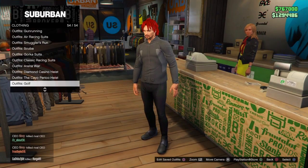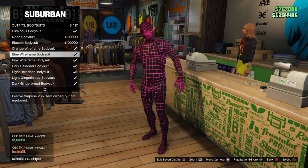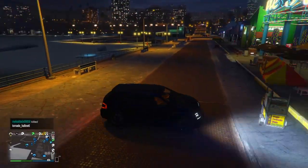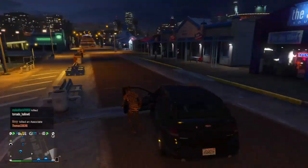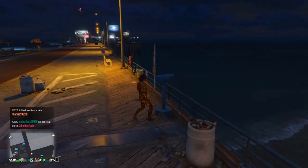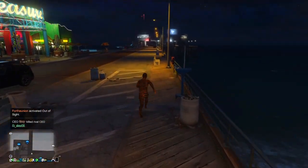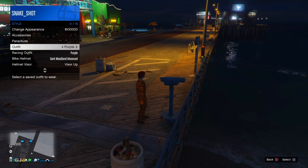Once you have the scuba outfit saved, go into outfits and then go to body suits — choose any one of them. I'm going to choose the orange wireframe body suit. Make your way over to the pier, and once there go to any telescope. For the telescope glitch, you just have to run past the actual telescope and when you run past it, spam right on the d-pad.